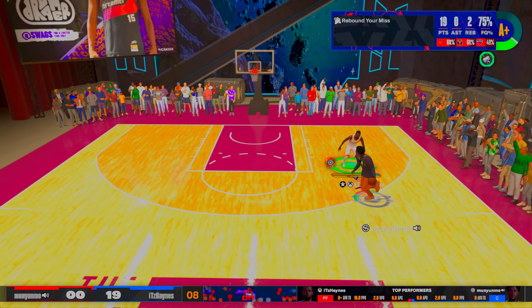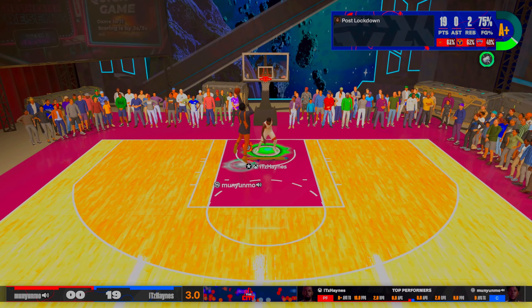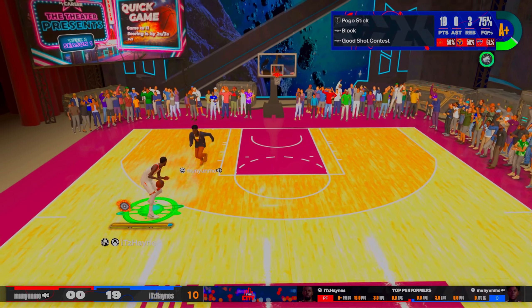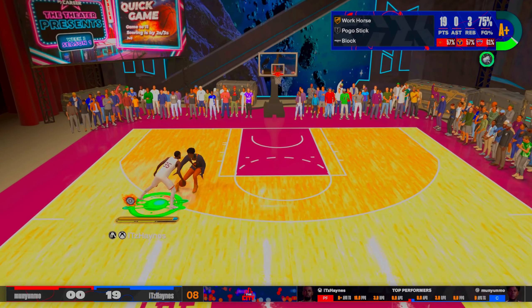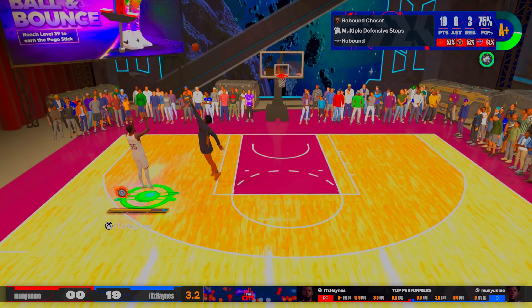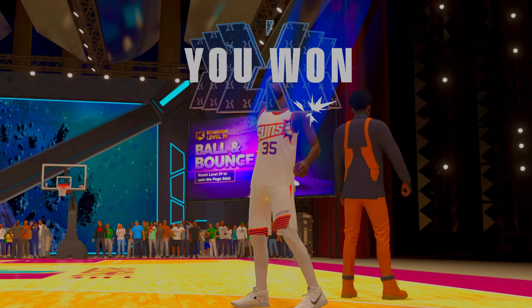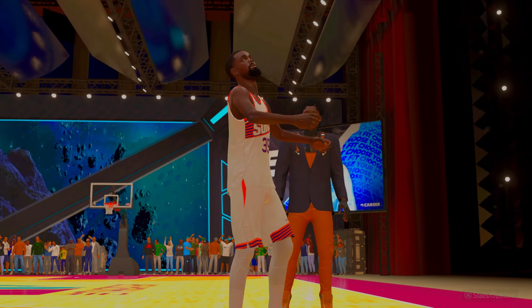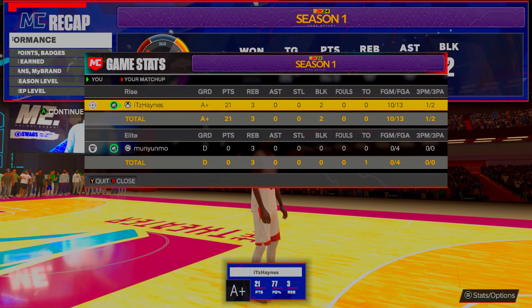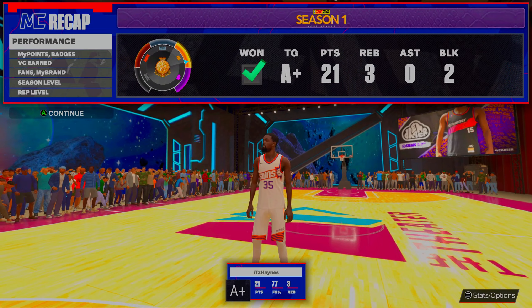Big man can't guard you on this build once you know how to dribble. I take a wild shot but we get the ball back. I got my defensive boosts — look at that big block! I don't need adrenaline to shoot this fadeaway. Final score: 21-0, he doesn't score at all. 77% from the field, 10-of-13 with two big blocks. Let's get into gameplay number two.